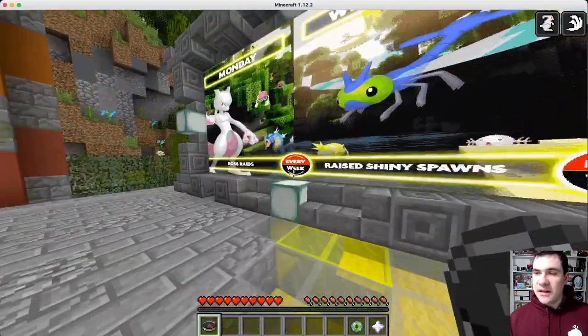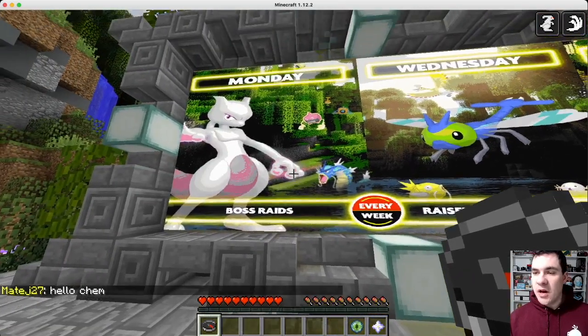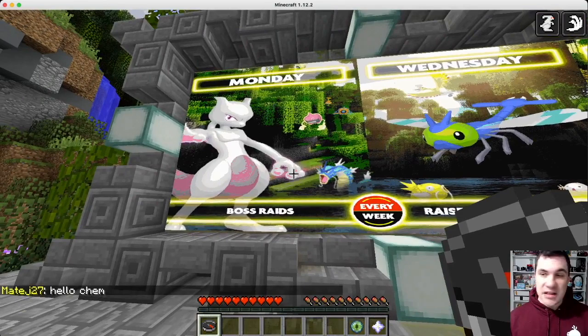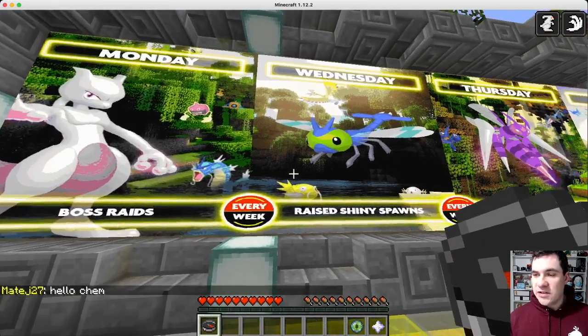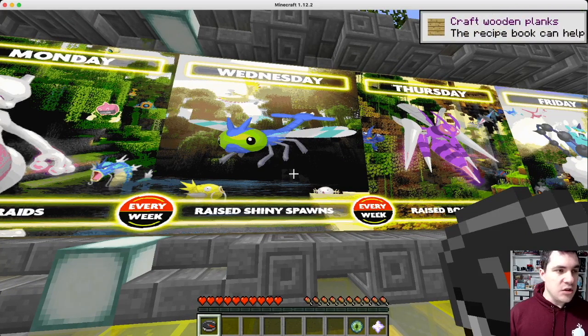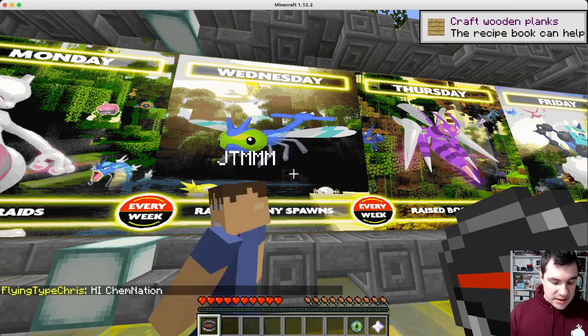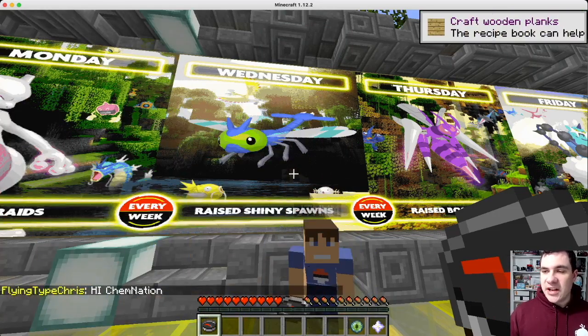I want to focus here on the different days — these are sort of like the weekly events. So on Monday we got boss raids. Wednesday is pretty cool because there's raised shiny spawn. I think the base odds are like 1 in 4,000, so Wednesday is when you want to shiny hunt — double the chance for shinies.